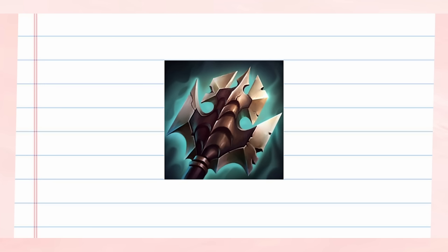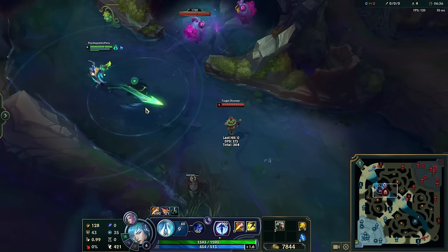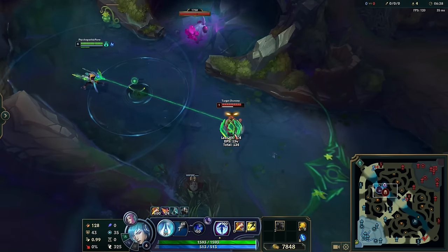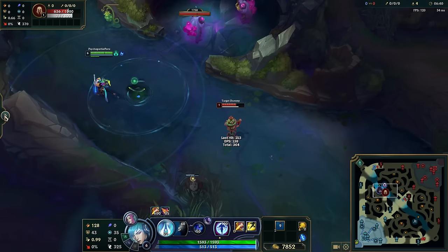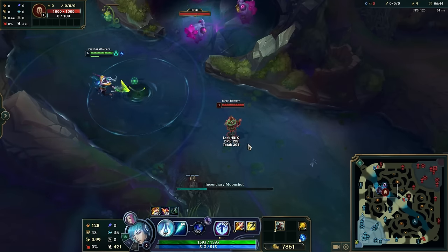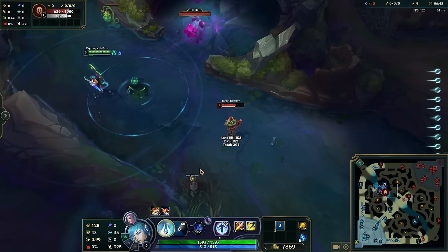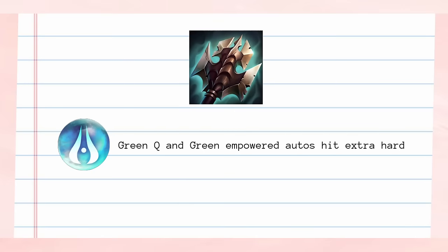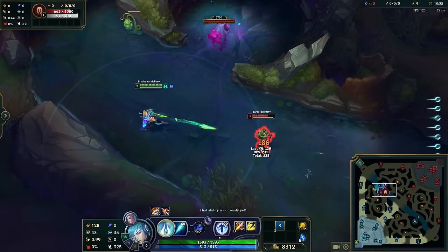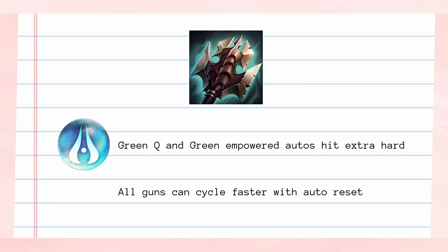Firstly, Aphelios has some really awesome interactions with Tiamat. Normally, Tiamat has a set cast time that forces you to lock into an animation. However, Aphelios has two windows where he can just use Tiamat without messing up auto-attack timing. The first is when using Red Q, as he can just use Tiamat whenever and it won't break the ability attack cycle. The other time is anytime you have White Gun, because his White auto-attacks are apparently just coded differently than normal autos. With this, I learned that Tiamat is actually quite a strong item rush on Aphelios in any role. Once you have Titanic, you also get access to two key features.